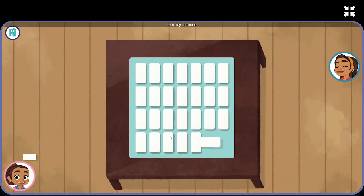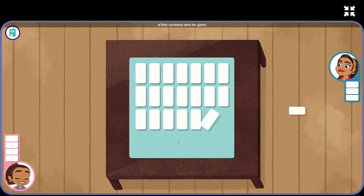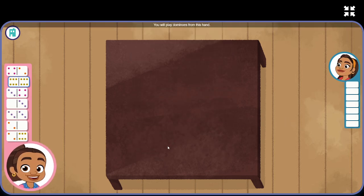Let's play dominoes. The first player to play all of their dominoes wins the game. If you have the double six, you go first. Let's go. You will play dominoes from this hand. Looks like we have the double six, so we go first. Look what I have — a double six to start the game!